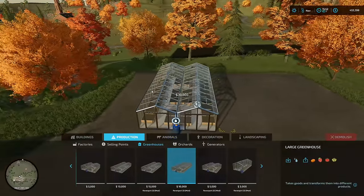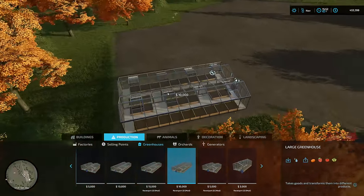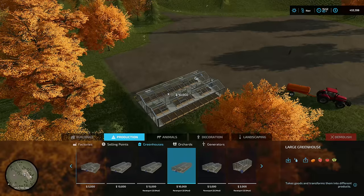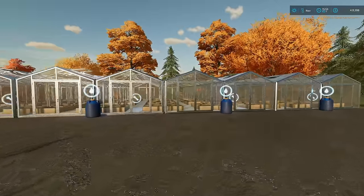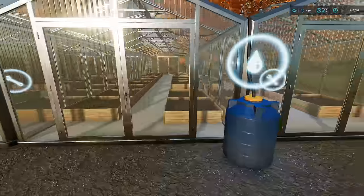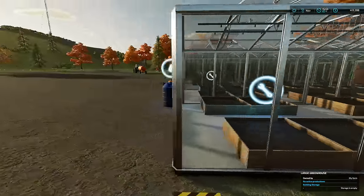Since I'm never going to be using the output of the greenhouses and everything's always going to be sold directly, I wonder if we can just place these right beside each other. Like this - yeah, look at that, that will work for me. Except for this area over here, we'll figure that one out.